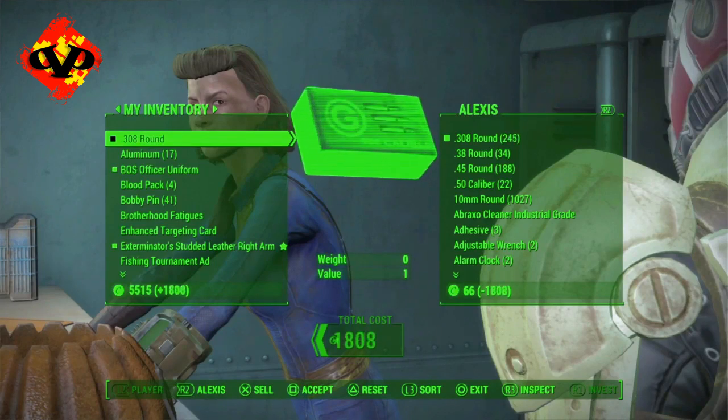This is going to be a fast way to buy everything out of her inventory other than the .308 round ammo, because I've already sold that to her and it's registering that she doesn't have it. But everything else you can buy — it's completely fair game: her other ammo, fusion cores, weapons, armor, miscellaneous items, junk. Any of that is fair game, and this is what the glitch is.